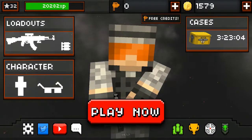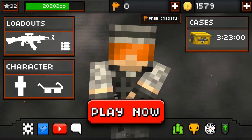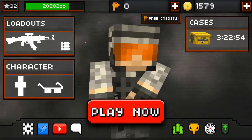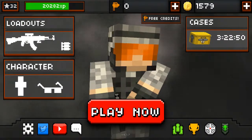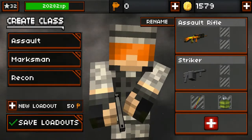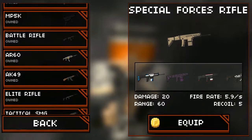Hey guys, I'm JTS Gaming and I'm back with another Pixel Strike 3D weapon review. Today's review is on the assault rifle. As you guys know, it's a three-round burst weapon and it's very good. Let's hop into the loadouts and show you the stats. I have it equipped with a fall skin.